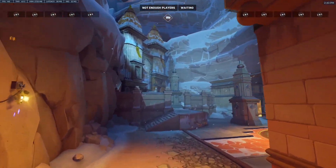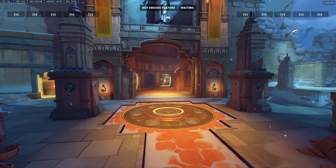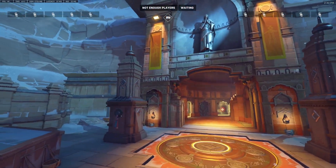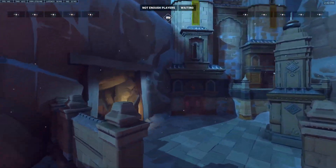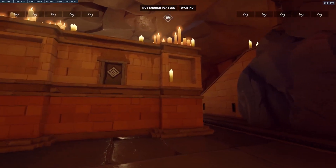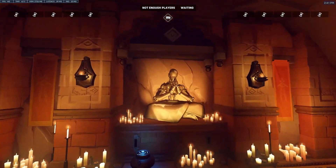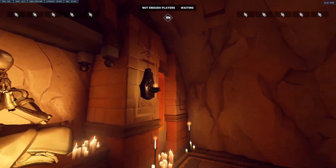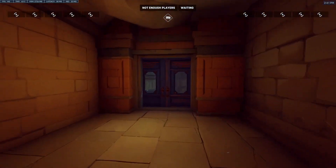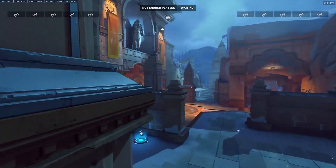We go out here — this is the second checkpoint, and I guess the defenders' first spawn. There are some more flank routes over here. This is the attackers' third spawn, with a monk praying and lots of candles. It comes out to here with a little bit of high ground.